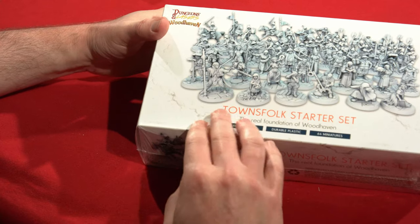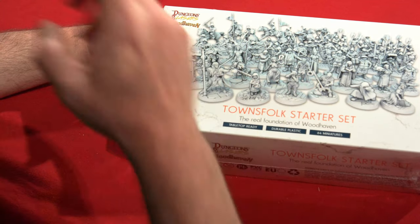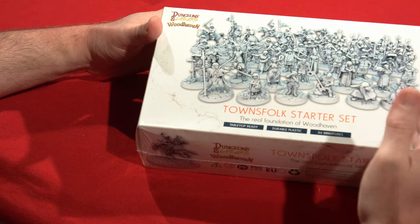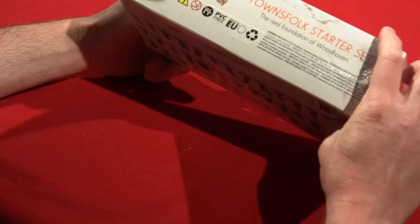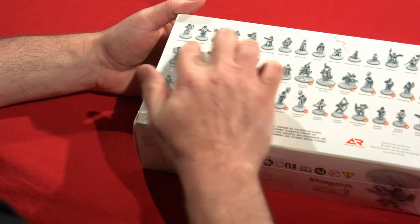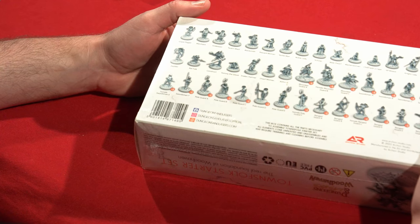If you know this channel, you know that I love townspeople — there's never enough NPC commoners. And this is a whole box of them — 64 miniatures, tabletop ready, durable plastic. There's a grave digger, merchant, innkeeper, tavern maid. I am so happy right now.